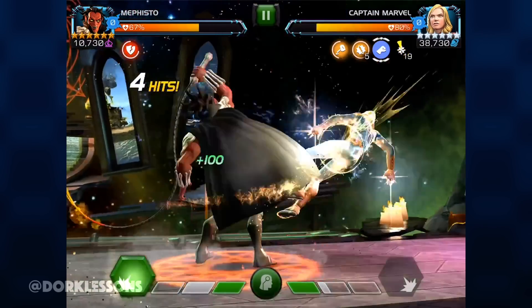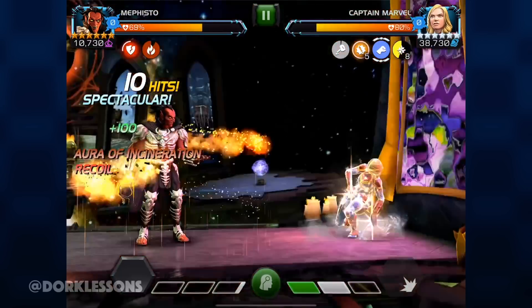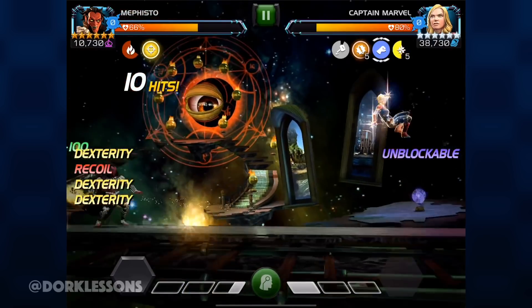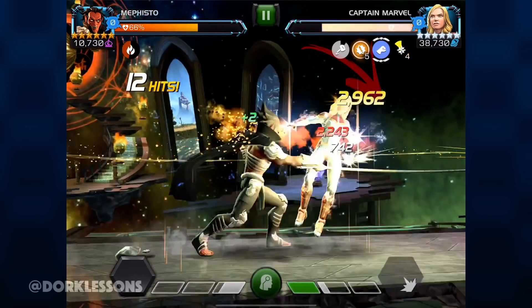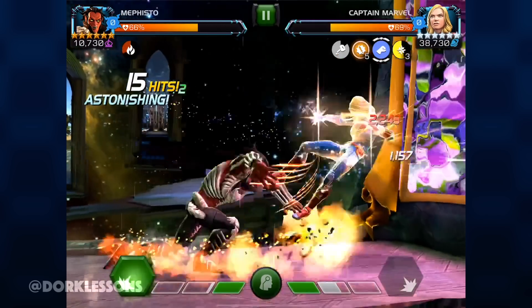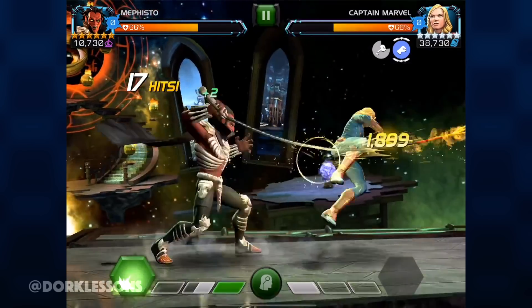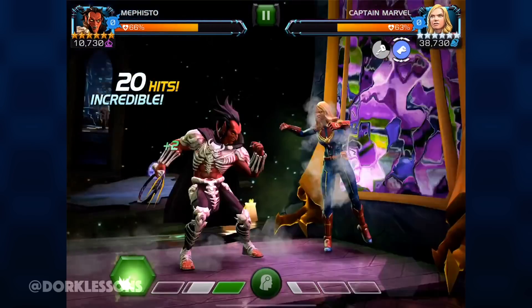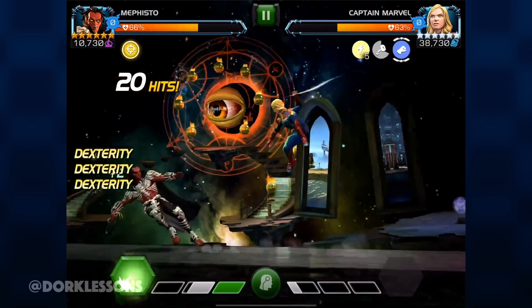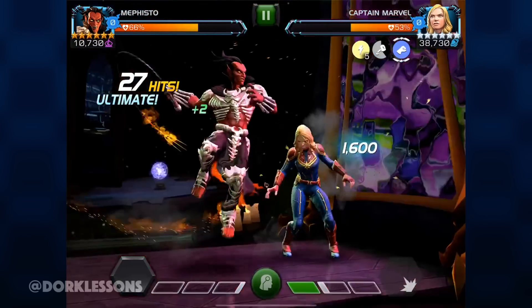She's currently indestructible right now, so I wanted to get rid of that by dropping a special attack. One really important thing to remember is Captain Marvel takes an insane amount of damage if she is generating charges from a Mystic Champion. So this means hitting into her block and using energy attacks — Mephisto fits right in because that aura is incinerate energy damage, and so is his SP1.